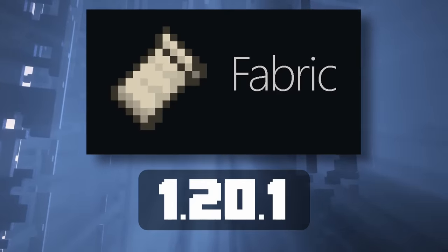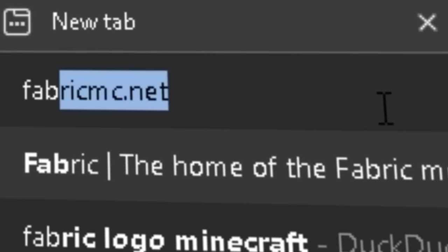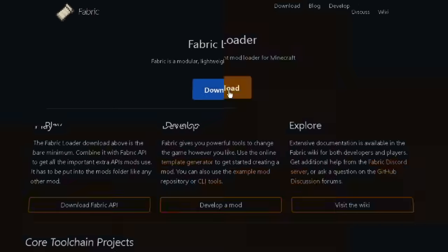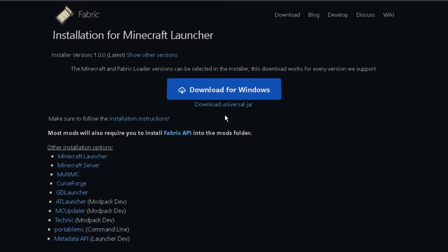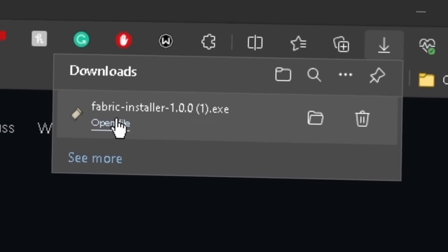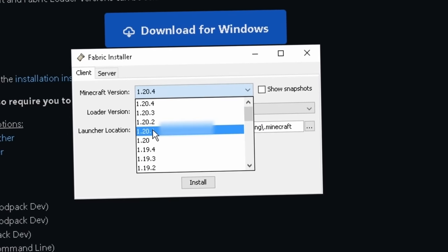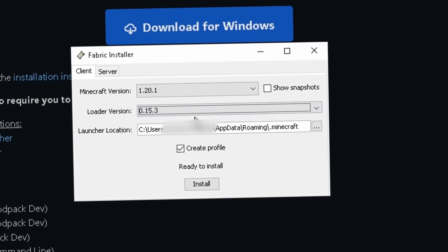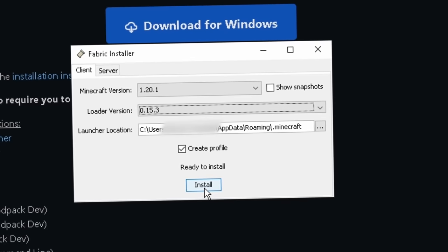First, you'll need to get Fabric for 1.20.1. On your browser, go to fabricmc.net or click the link in the description. Click on download, download the version that works for your computer — I'll pick download for Windows. Run the Fabric installer, change the Minecraft version to 1.20.1 and make sure the loader version is 0.15.3 or later. After that, click install.